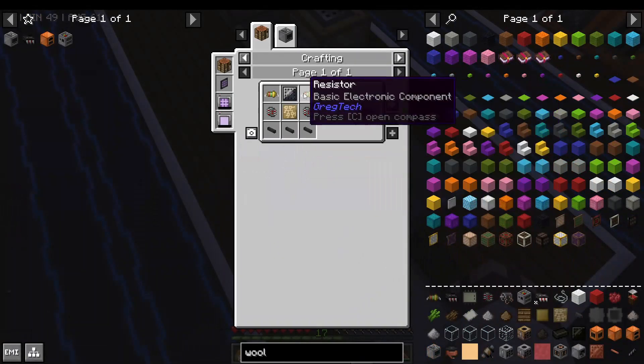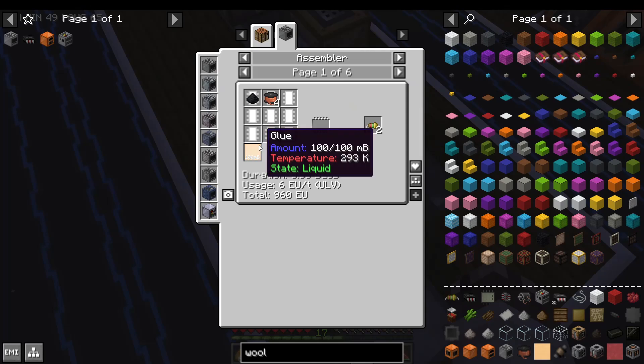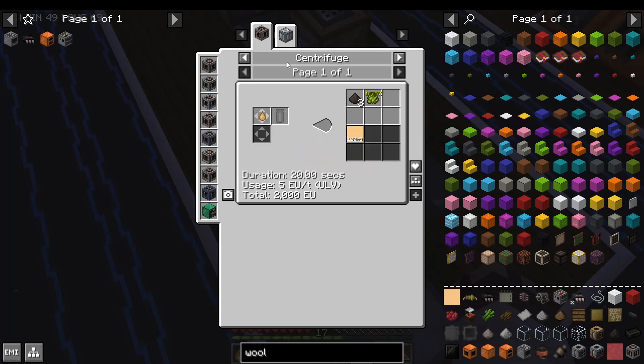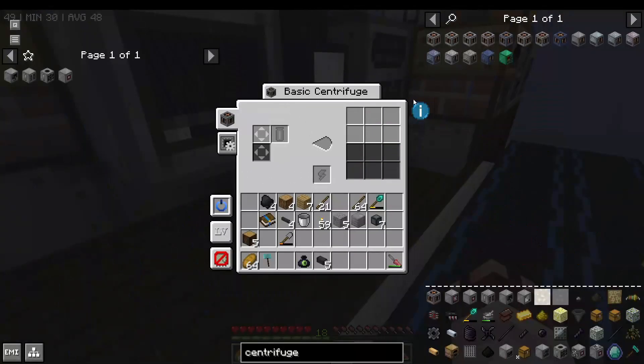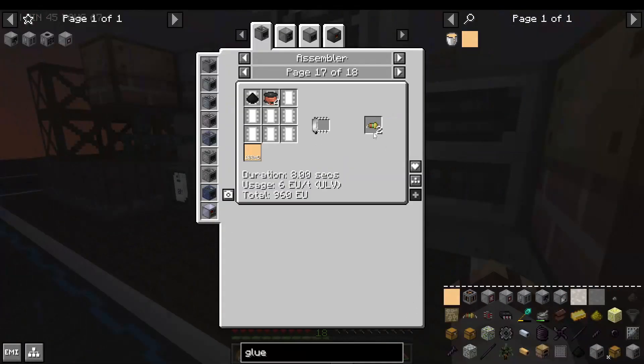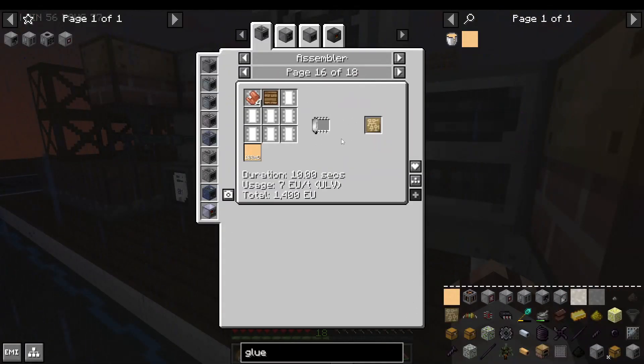To fully utilize the assembler, though, it would be nice to get glue so we can make resistors easier. And we can get glue from a centrifuge, which is what Arch is working on as we speak. Behold, a centrifuge! And now we can make resistors and resin-printed circuit boards easier.